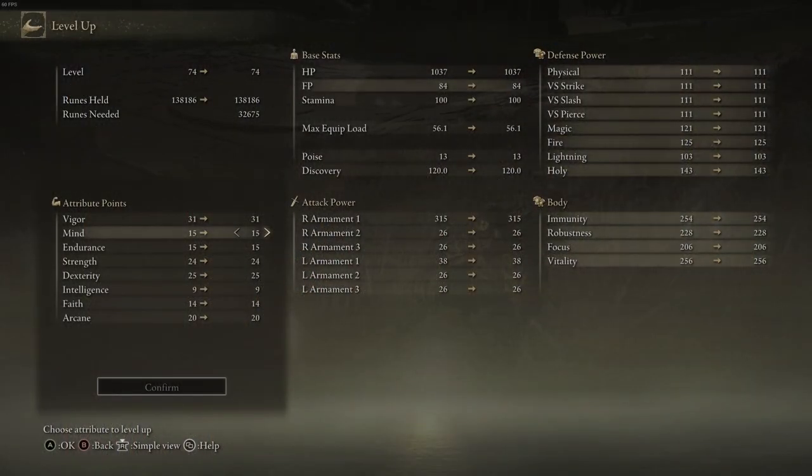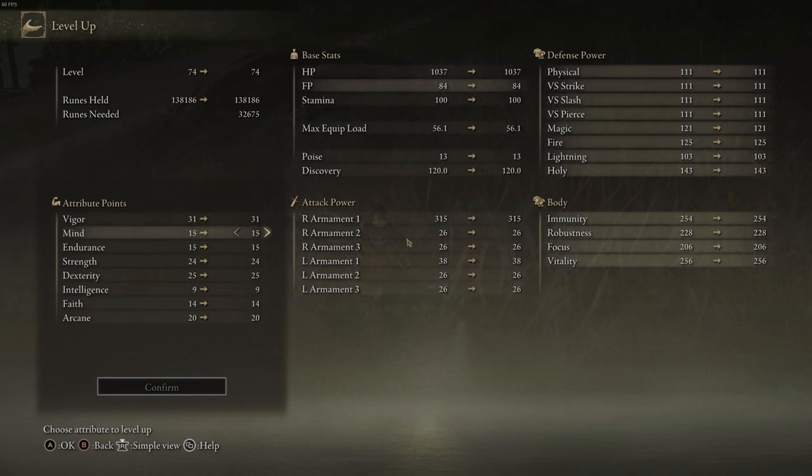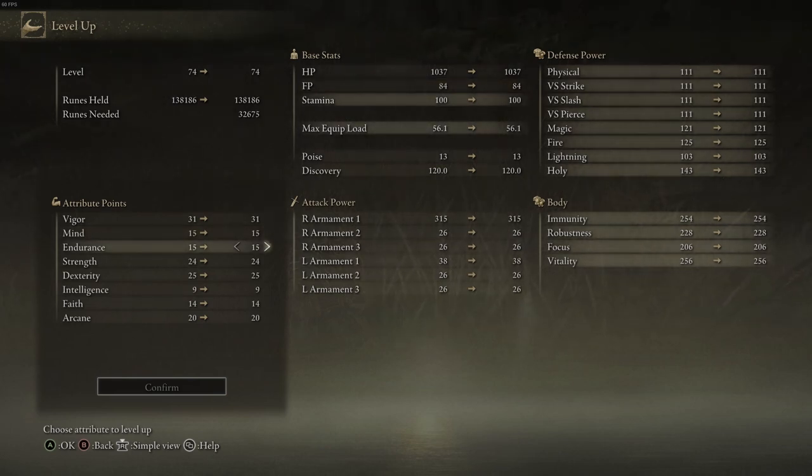For Mind: the reason I'm using mind is for summons. I don't like co-oping — I prefer summons to play solo. 99% of my boss battles were done using summons. I put Mind at 15 so I can get 100 FP when I activate the arc rune, which allows me to bring in one of the stronger summons. For Endurance, I'm keeping it at 15 — I want that clean 100 stamina, and it also raises my equipment load which is quite important.